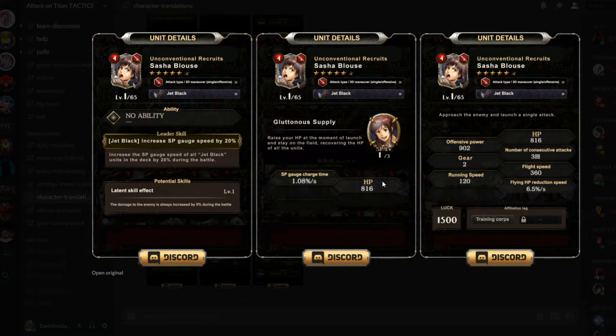So her SP heal goes up with her HP — so however much HP she has, she heals that. That's actually broken. Wait — dog, that's actually insane. There's no way, because right now my Sasha has 3200 HP and it says right here she heals 3200 HP. Dog, that's so broken. Wait — Sasha might be OP as hell.